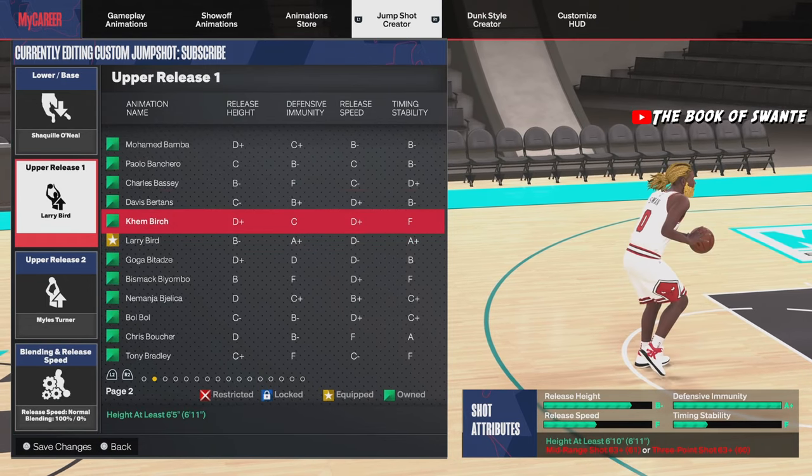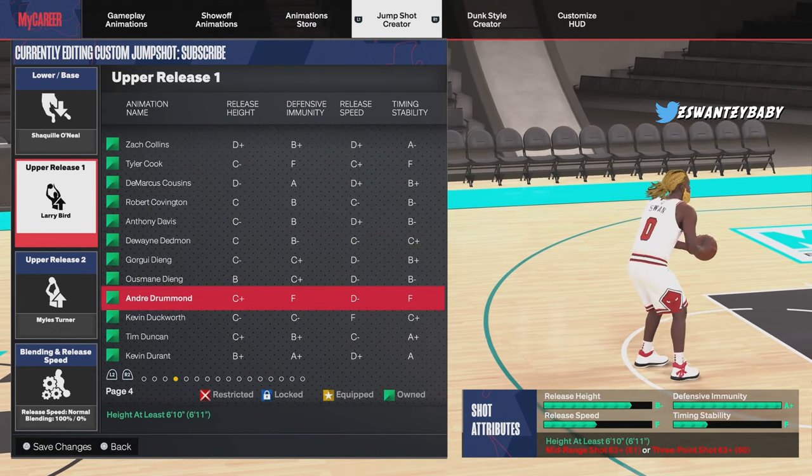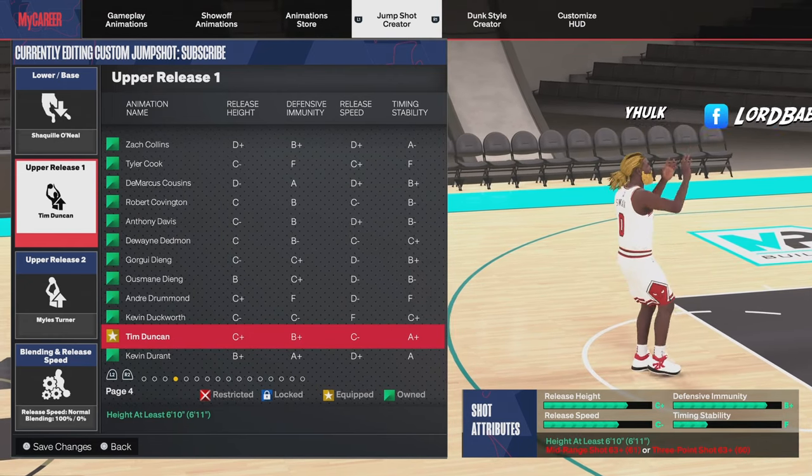Now we've got another release — this Tim Duncan. It has a higher release height than the other ones, nice stability, and a little immunity. The visual release cue is very easy to hit — this could possibly be the best tool.